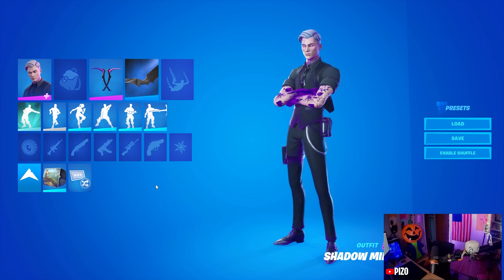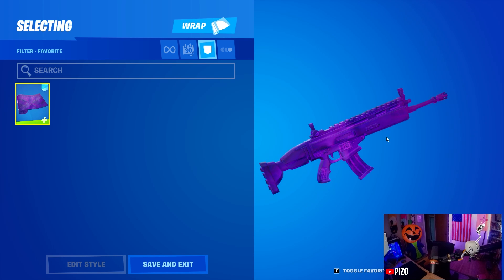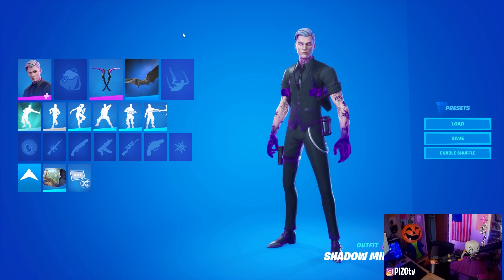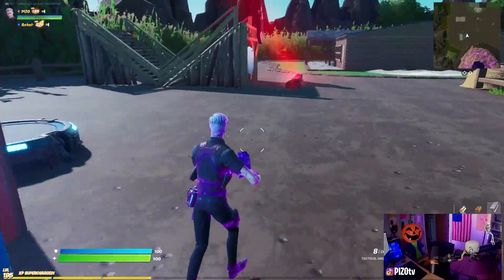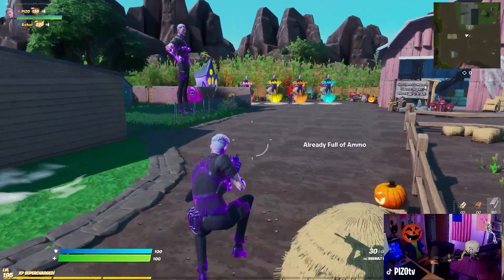I'm going to show you that real quick. I do have the reactive skin on. The skin looks really bare right now — my locker looks really bare, and for good reason. So look — Midas shadow. I called it Midas touch, my apologies. Midas shadow wrap — we already have it in the game. This skin makes everything have that effect on it. It's also reactive. Is it worth 1500 with no back bling?